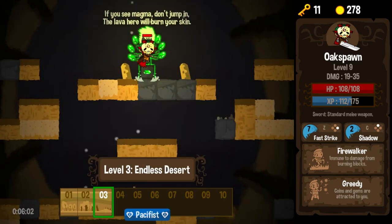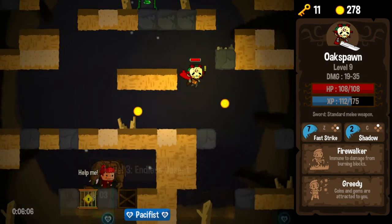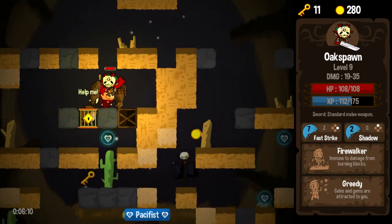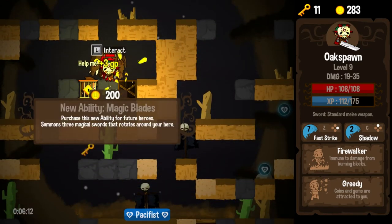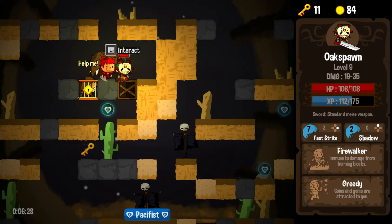If you see magma, don't jump in — the lava here will burn your skin. Lava could mean fire, and we do have our Firewalker trait. So we're in business. What are you offering? Magic Blades — summon three magical swords that rotate around the hero. 200 gold. That's most of our money. But abilities seem like you want more and more of them because you want more and more interesting builds. Let's do it.